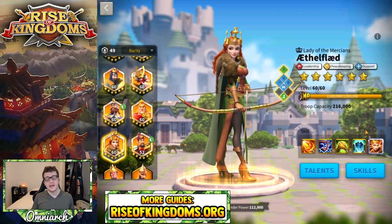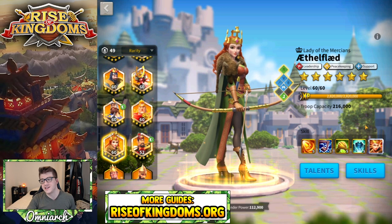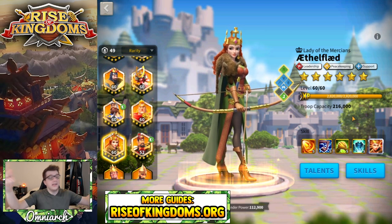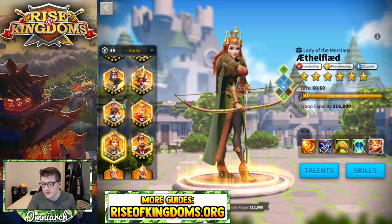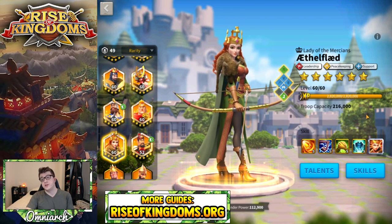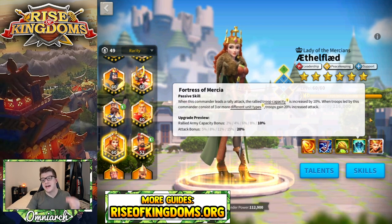When it comes to Ethelflaed, she's not really a legendary you have to lock a skill on because you're going to get her for free and eventually expertise her. If locking skills costs gems, I wouldn't bother. But if it's free and you can lock as many commanders simultaneously as you want, I would lock her third skill while leveling her up — you don't really need the bonus damage to barbarians or experience when doing PvP content, and you get that nice 20% attack increase.